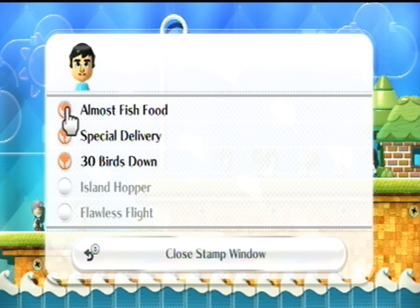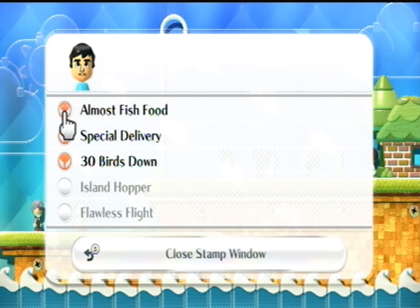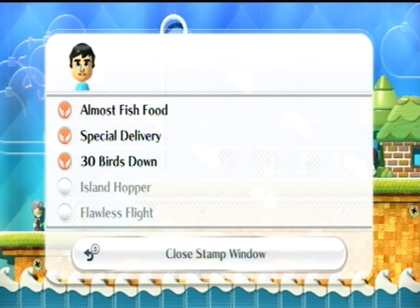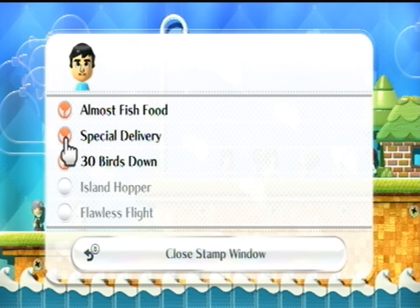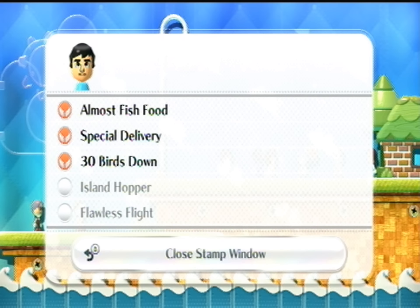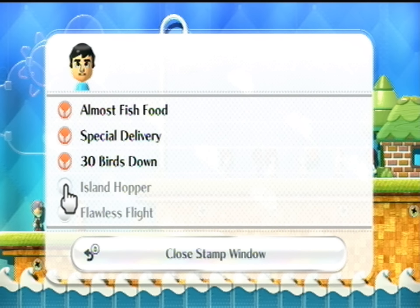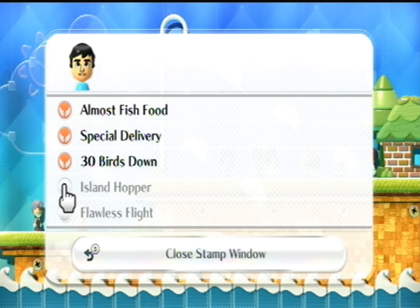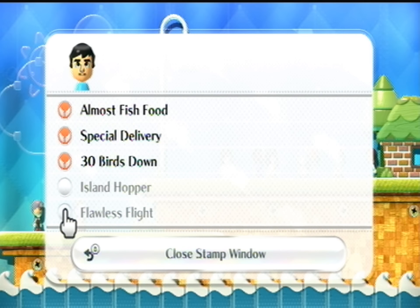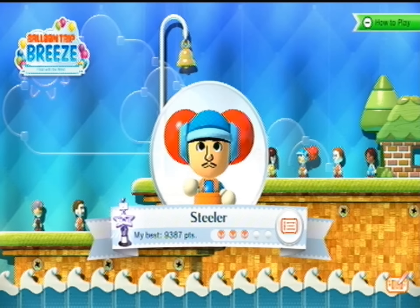These are the stamps for the game. The first one, you get by being really close to the water, baiting the fish to come out and eat you, and then avoiding it — not too difficult. The delivery stamp, I think that's when you get at least two presents in one playthrough and successfully deliver them to the next checkpoint. Thirty birds down — that's what you get when you kill 30 birds in one playthrough. This one you have to see every island in the game. And this last one you have to make it all the way through and collect every single balloon along the way — very difficult. I've been trying to get this for a long time.